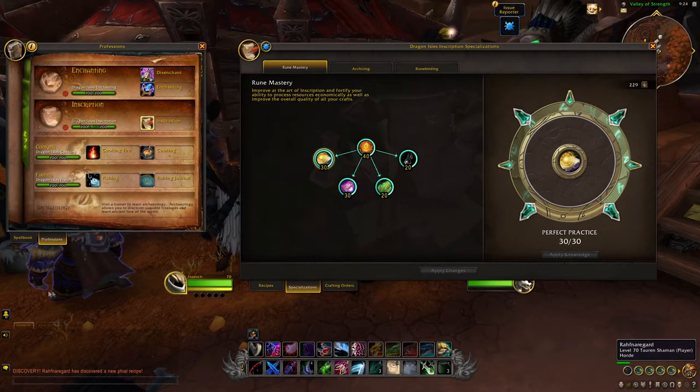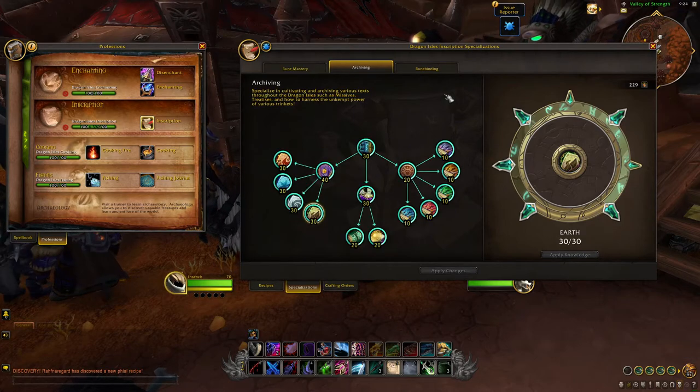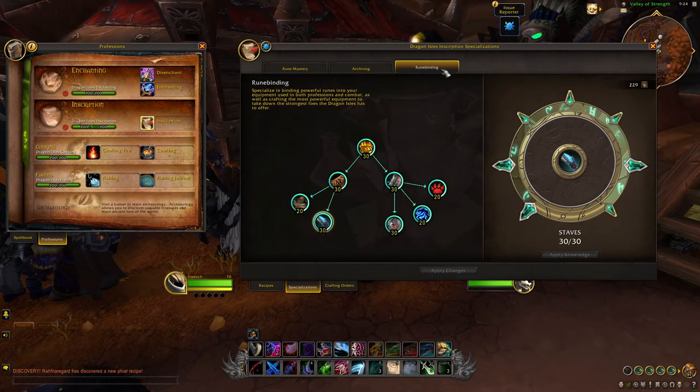Dragonflight Inscription looks promising with Darkmoon decks, crafted staves and offhands, and lots of new crafts like professional equipment. For Inscription we have three specializations, and they are Rune Mastery, Archiving, and Runebinding.